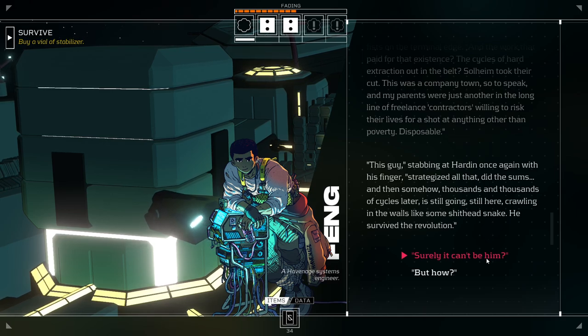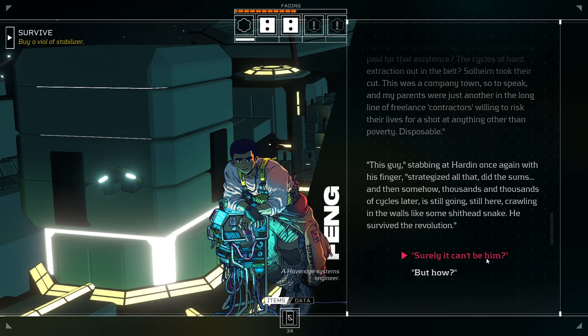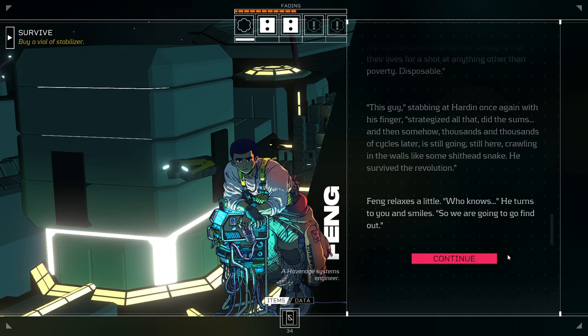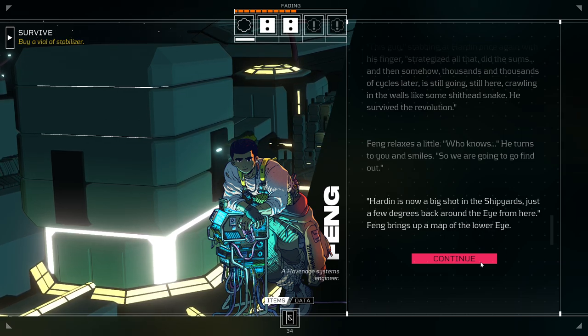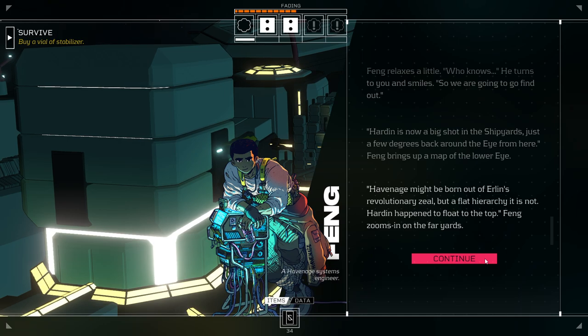Feng's voice rises as he speaks, his hands fists on the terminal edge. 'And the work that paid for that existence? The cycles of hard extraction out in the belt? Solheim took their cut. This was a company town, so to speak.' 'This guy,' stabbing at Harden once again with his finger, 'strategized all that, did the sums, and then somehow, thousands and thousands of cycles later, is still going. Still here, crawling in the walls like some shithead snake. He survived the revolution.' 'Oh, okay, but surely it can't be him.' Feng relaxes a little. 'Who knows?' He turns to you and smiles. 'So we're gonna find out.'